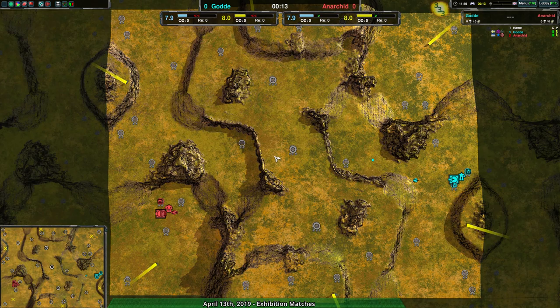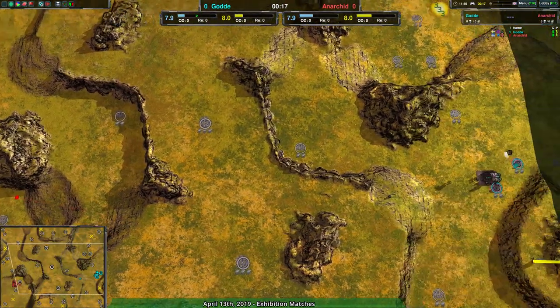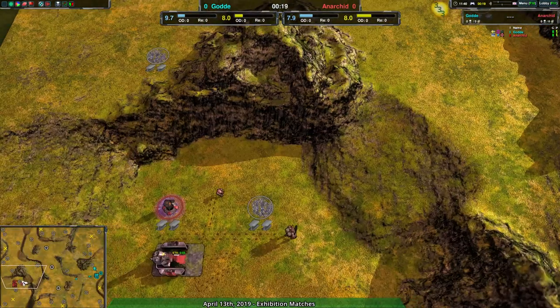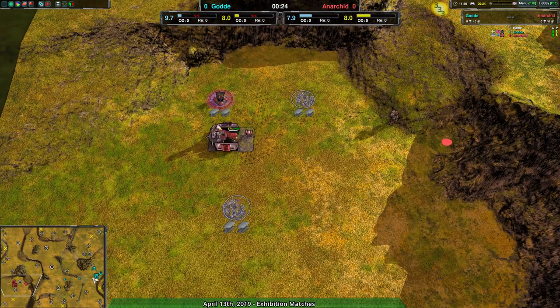Hello everyone, welcome back to another exhibition match. I'm your host Dominic, or shadowfieri33, whichever you prefer. We're going into a non-requested match: Golda versus Anerkid on Wanderlust. Anerkid going in with Clogie Bot Factory and Golda starting out on low ground with Shield Bot Factory, which is kind of surprising.